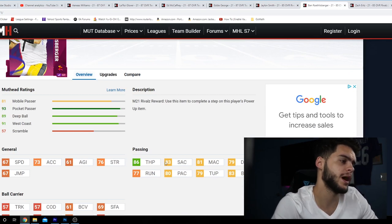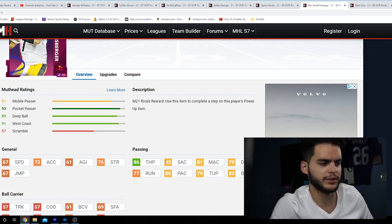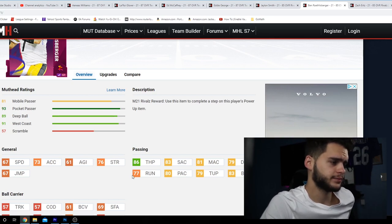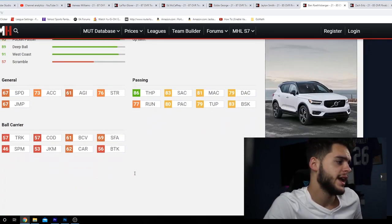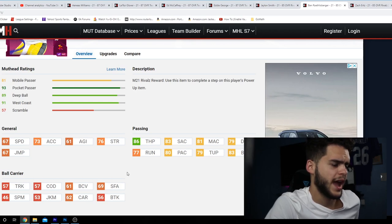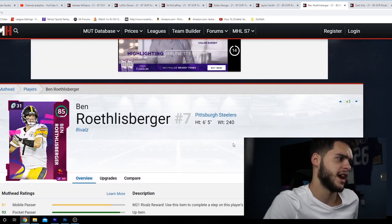Big Ben Roethlisberger — his athleticism means he's not gonna be able to run, that's expected. 86 throw power — not bad for the beginning of the year. 83 short accuracy, 81 medium accuracy, kind of short on deep accuracy, 77 throw on the run, 80 play action, 79 throw under pressure, 83 break sack. Honestly, I do not like this Big Ben card — he can't move, accuracy is barely okay, and everything else kind of struggles. You can get better quarterbacks, and I really don't like being locked into quarterbacks regardless.